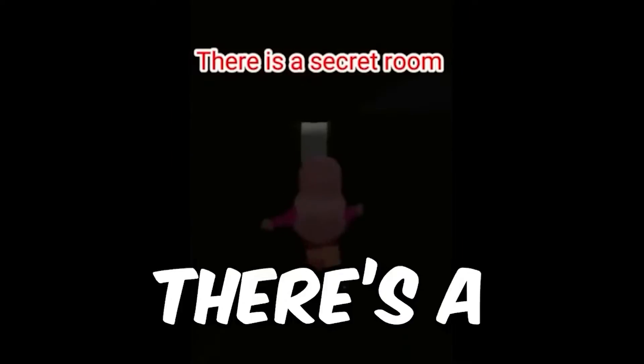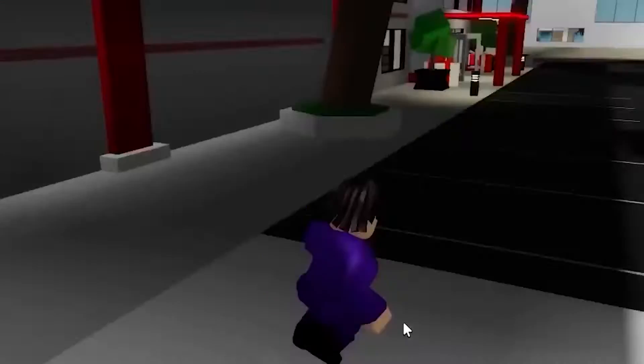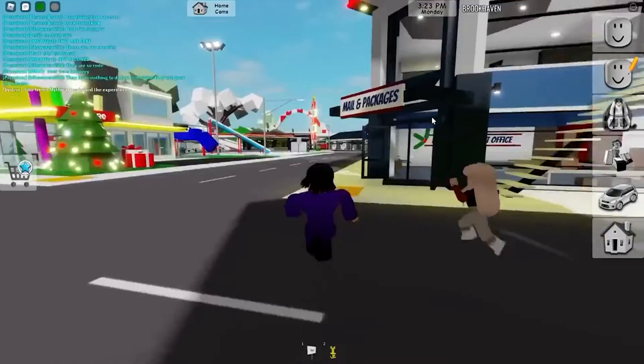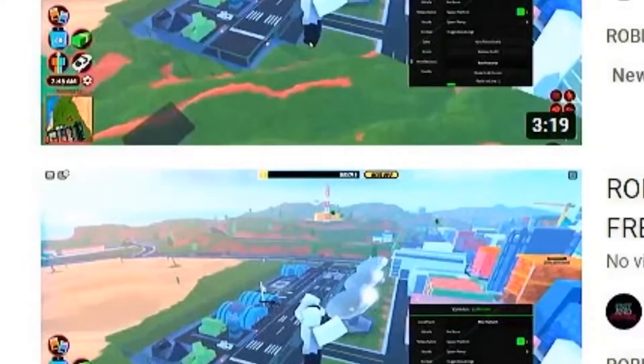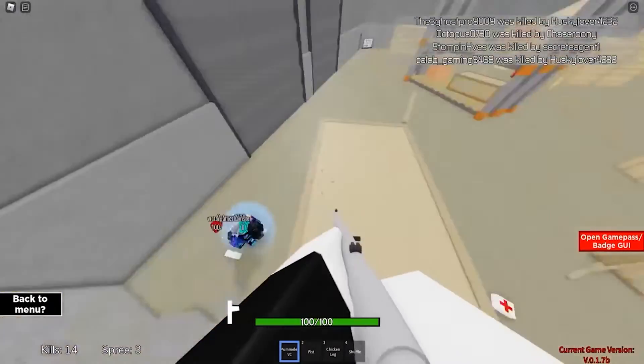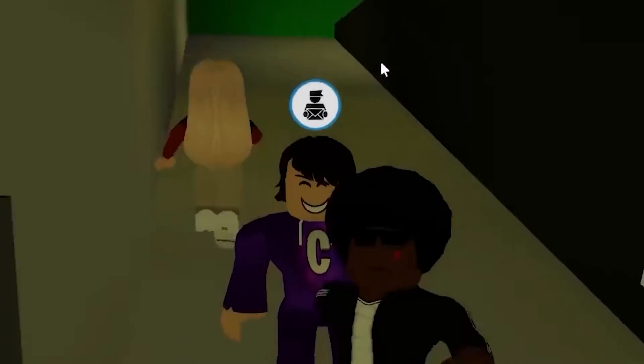AimBotting relies on each player's client computer receiving information about all other players, whether they are visible from other players' position or not. Targeting is a matter of determining the location of any opponent relative to the player's location, and pointing the player's weapon at the target. This targeting works regardless of whether the opponent is behind walls or too far away to be seen directly.